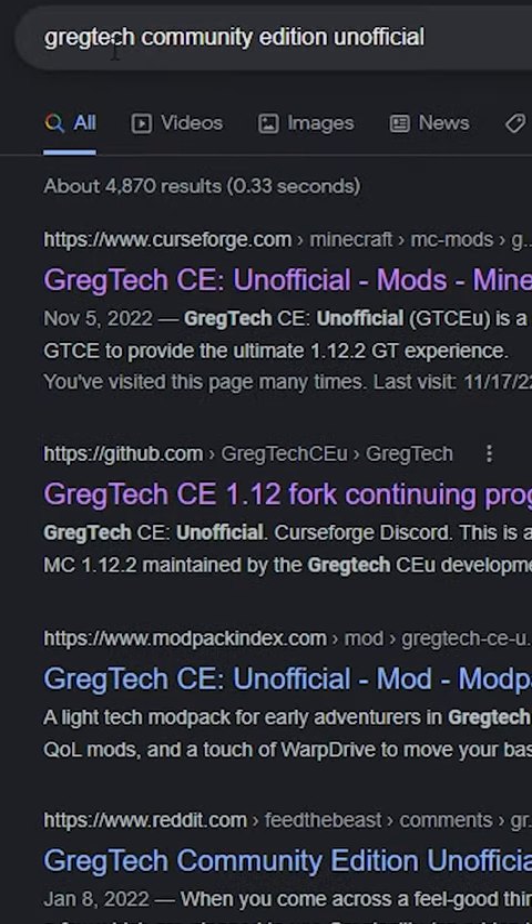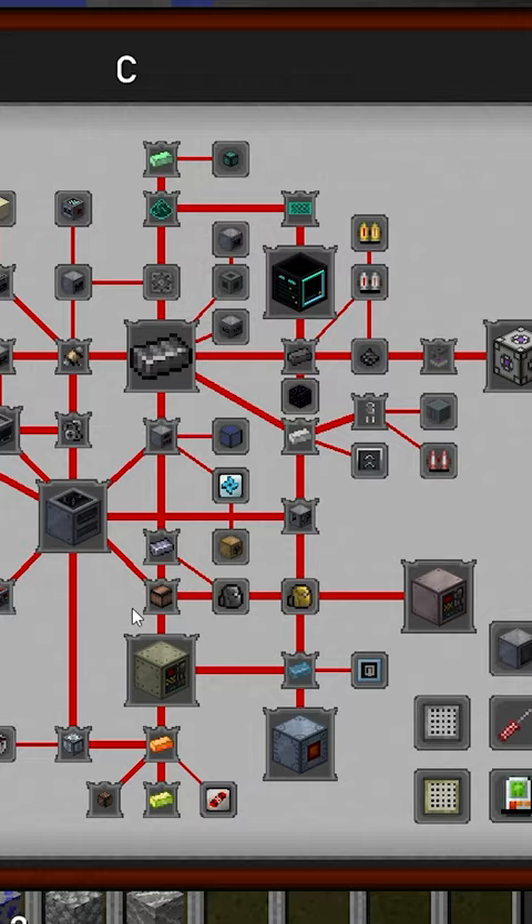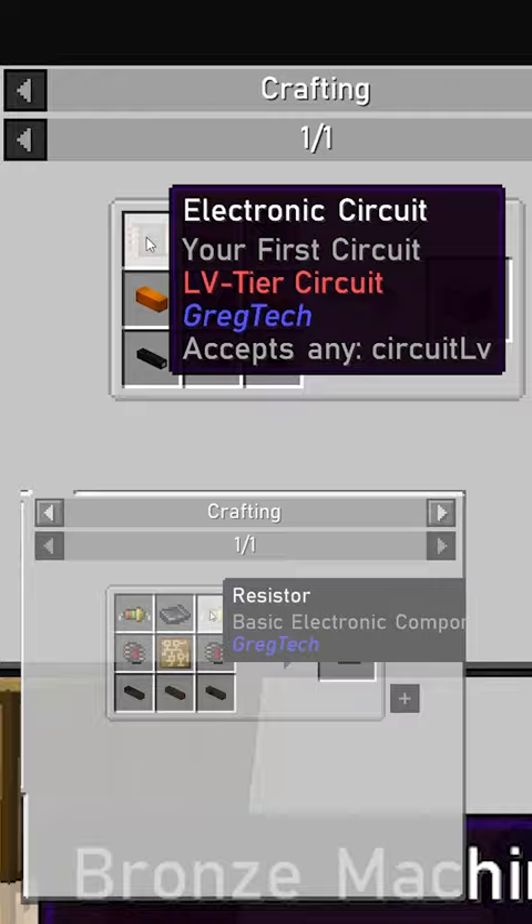It all began by downloading a seemingly innocuous mod known as GregTech. After gathering some rudimentary materials, I was apparently supposed to recreate the industrial revolution using some coal and some new basic inventions. But this needed bronze, made from an alloy smelter, which required electronics from vacuum tubes and resistors from fine wires and tubes, and sticks and resin.